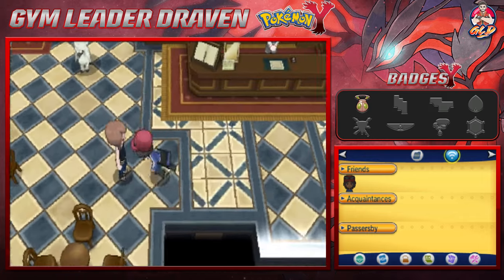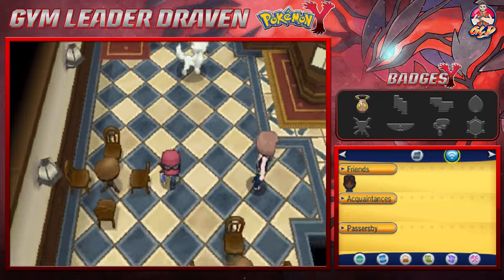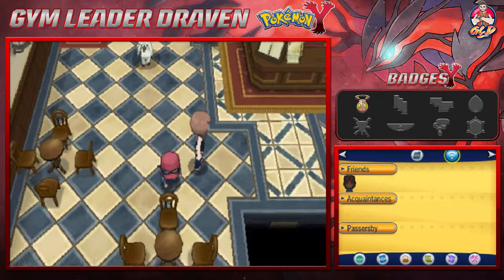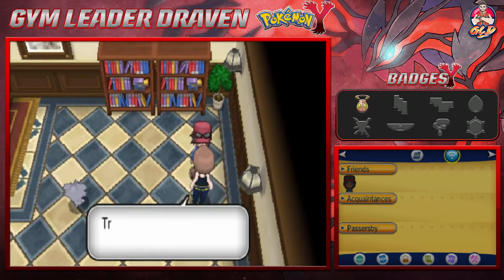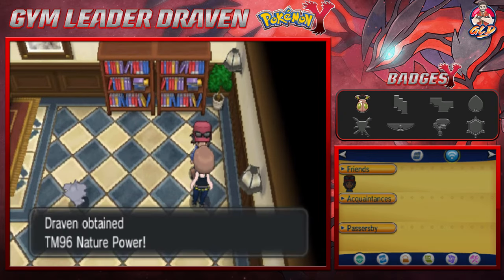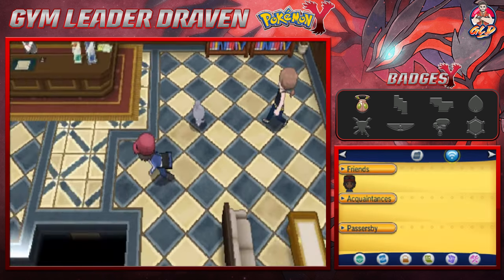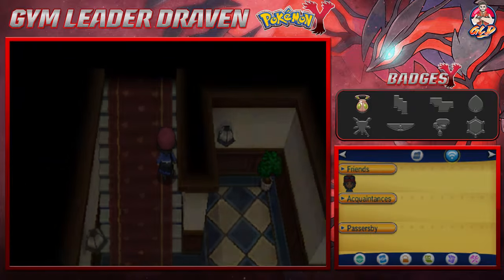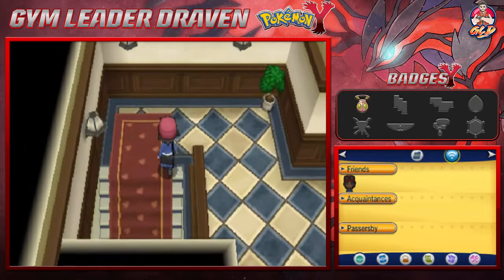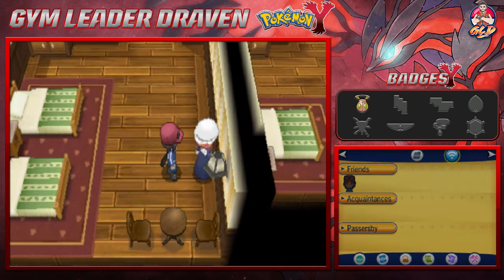So we're in this hotel. Talk to this individual and we got ourselves TM-96 Nature Power, which many of you guys already know. It is a very good move depending on the location you're at — if you're in the sea, it's gonna be using Surf; if you're on land, probably something like Magnitude.